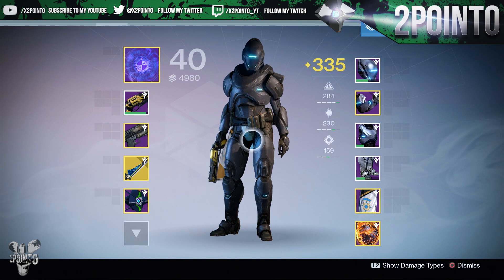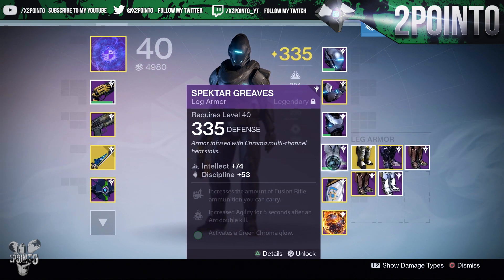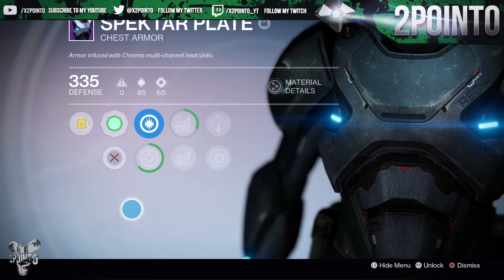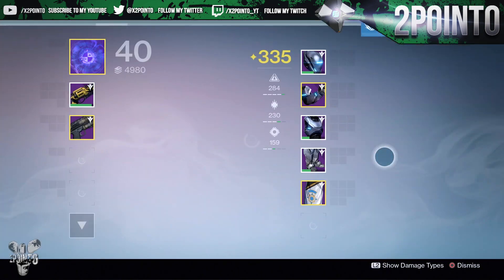We're going to do it on the Titan just because I love the Spectre gear with some chroma active, and I've got the full set here. I've already got the 'Activates Green Chroma Glow' perk available so we can get straight into it. We're going to start with the chest piece because I know the chest piece looks really nice on this set of gear with chroma — so we'll go ahead and activate that, and wow, that looks really cool already.